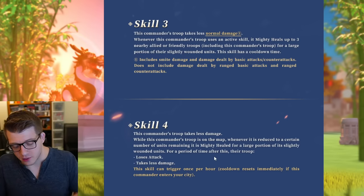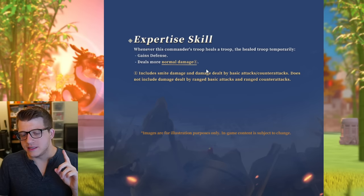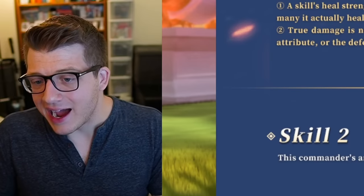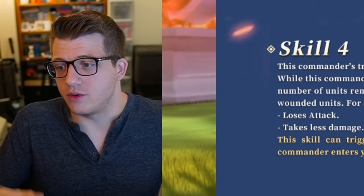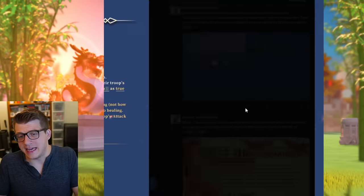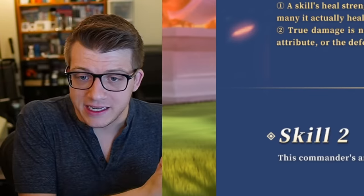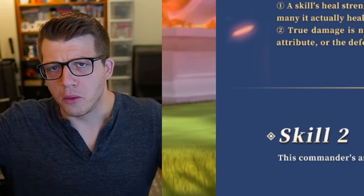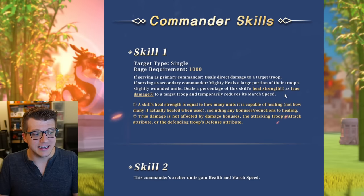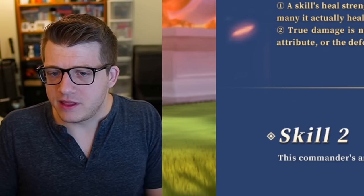The expertise says whenever you heal a troop, the healed troop temporarily gains defense and deals more normal damage — so you're extremely tanky with this commander. The numbers will determine exactly how tanky, but every skill is focused on survivability. In the open field, mighty healing is about 1.38 times stronger than regular healing, and with 400,000 or more troops — or in rally scenarios with 2 million troops — you could be healing three to five times more than regular healing. This is an extremely high healing factor regardless of what the specific number turns out to be.